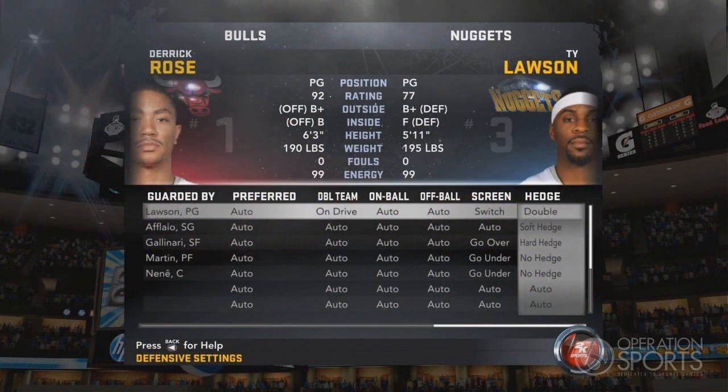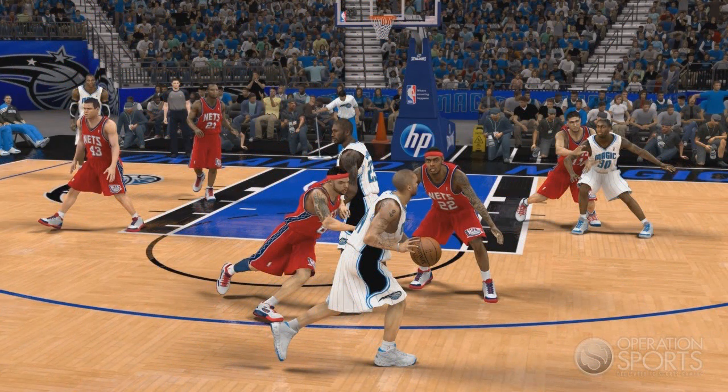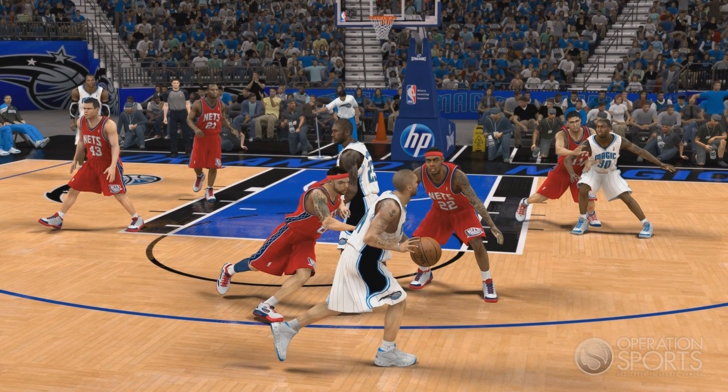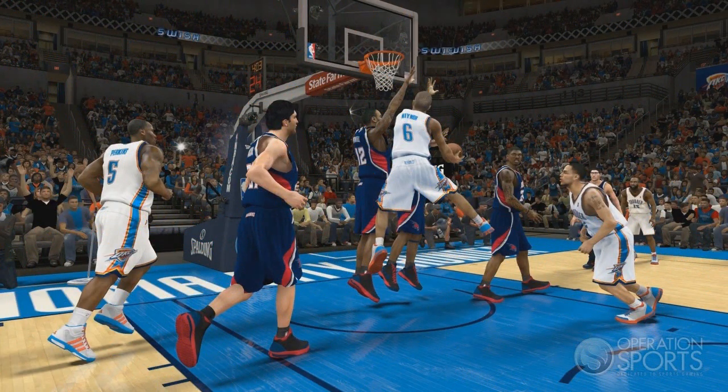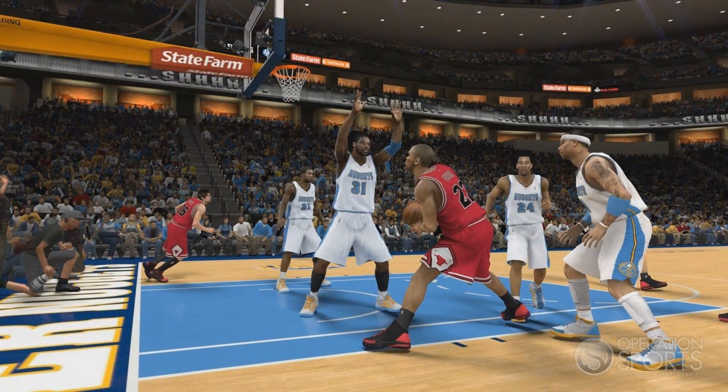The face up last year was a little kosher, but now they have an inside face up and outside face up. You can be inside the paint like Kevin Garnett with your back to the basket, or have the dude in the post and then pop out for the face up — somebody like Carmelo. They also have dribble disengages this year, where your player turns 180 degrees to face the basket while maintaining the dribble.